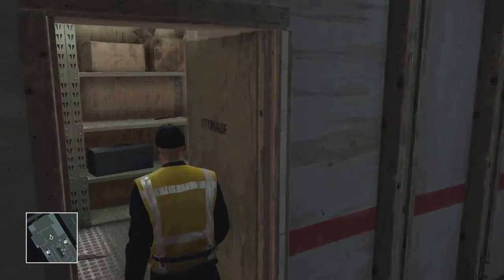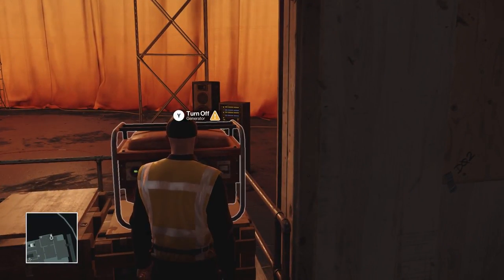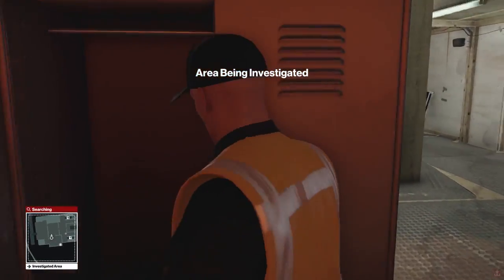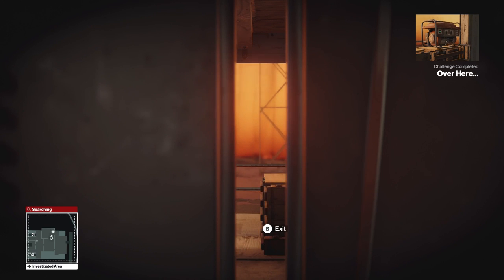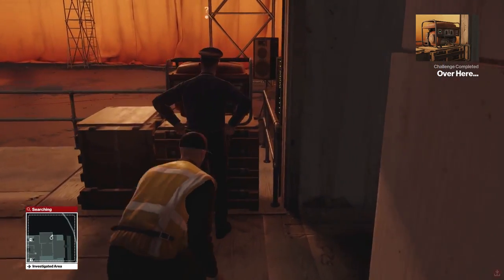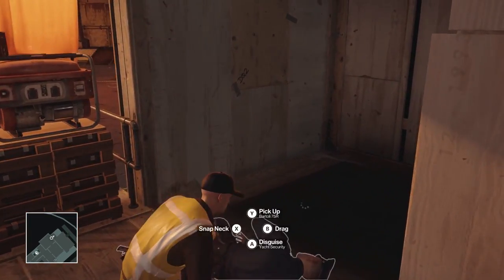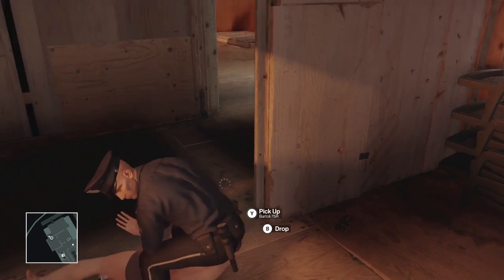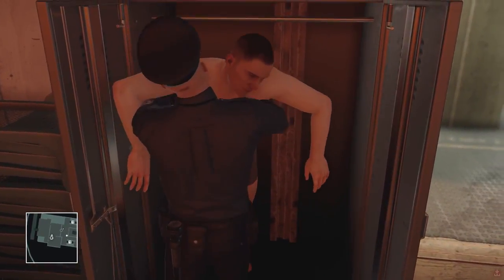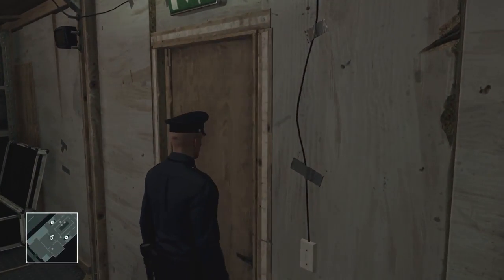I'm going to take the poison again — I'll need that in a bit. This time I'm going through here. This generator I can use to distract that guard — I'll jump in here quickly so he doesn't see me. Using that generator is going to unlock a challenge called 'Over Here...' and it's also a very easy way to get a police uniform. You do need this outfit for another challenge coming up ahead.